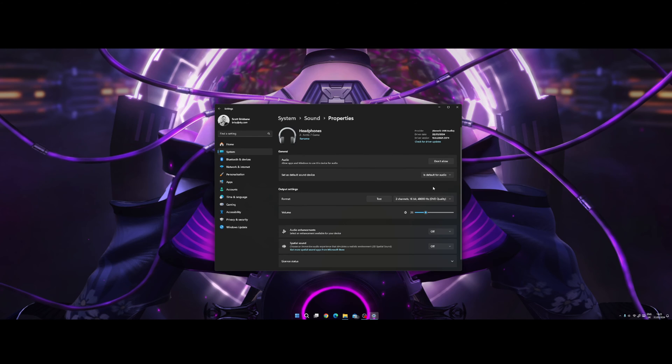I wasn't sure if any of these settings was causing the problem, but what I did notice was down here under Audio Enhancements — this was actually set to Device Default Effects, and as you can see, the device default effect is DTS Headphone X version 2. I simply turned this back to Off, and right away the dialogue came in in both games. I was over the moon that I found this little thing.